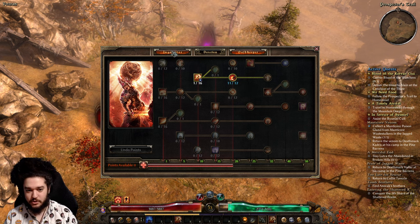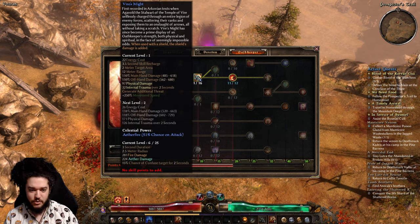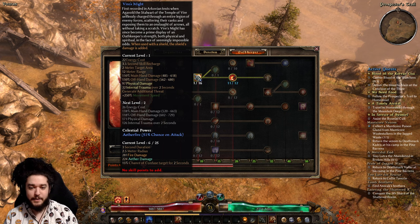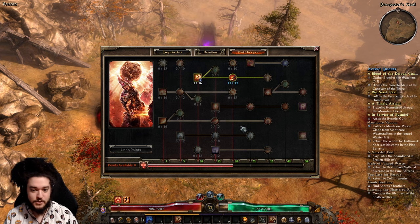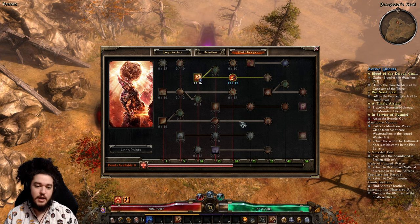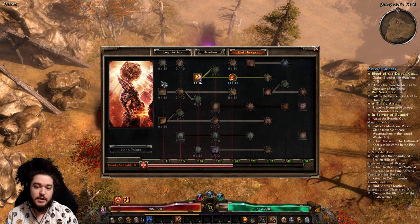Over here under Oath Keeper, this is actually where the damage is coming from. You'll notice it looks a little scuffed because I just dumped points into the mastery — we're figuring things out, going in somewhat blind. The reason I went Oath Keeper is it has a lot of fire synergy, a lot of DoT synergy in general, and is very tanky. It's a build that wants to be melee-oriented, so we need to make sure we can survive.